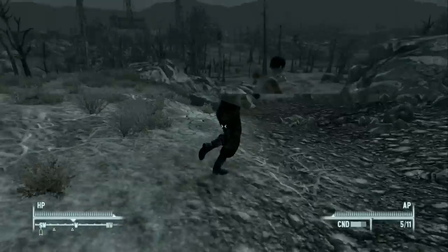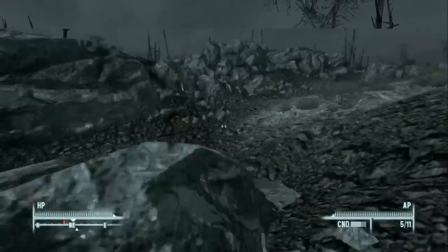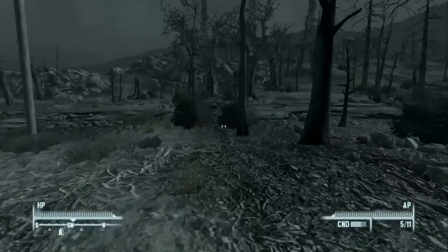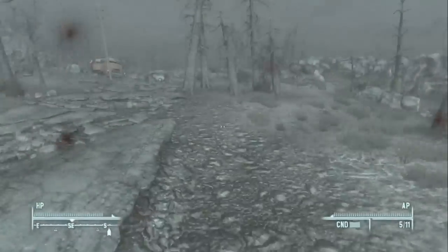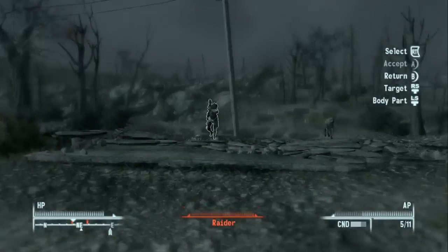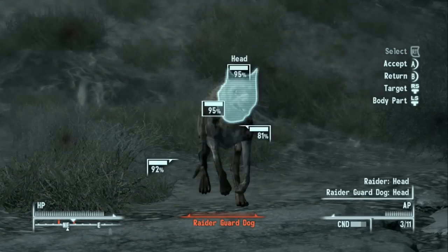There's the person we just freed — the wasteland captive — and there are people chasing her: dogs. We're going to leave her to her fate because I don't want to waste any ammo. Dogs can't throw grenades, thankfully. We also have a raider here; let's shoot him once in the face and shoot the dog once in the face.